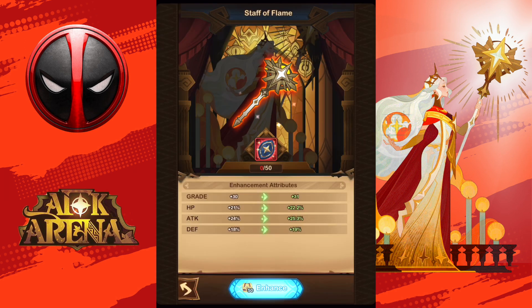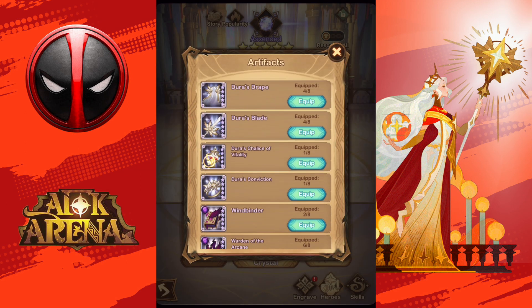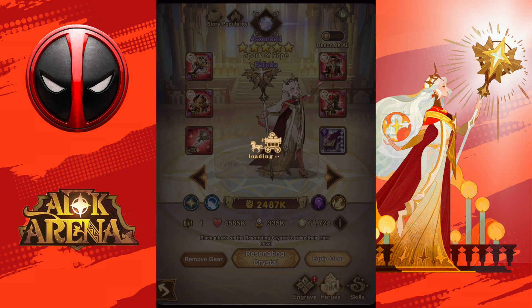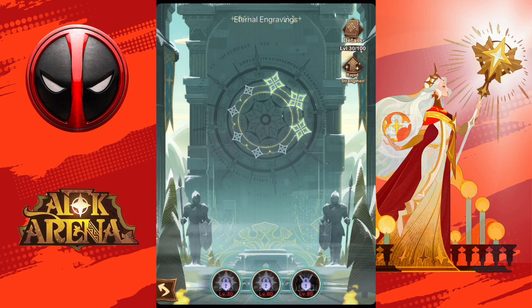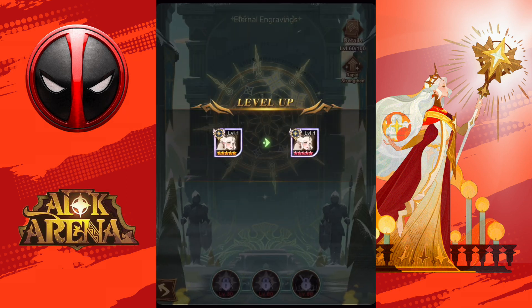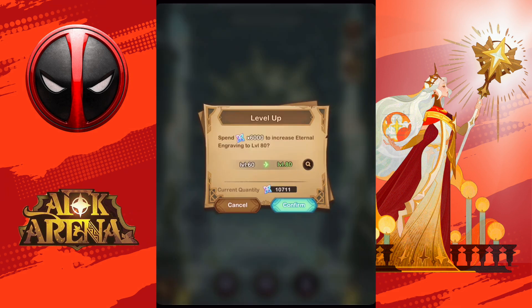There we are. Next we're going to be doing the engravings. Let me just give her an artifact for the sake of it — this one works well. For the engraving, we wanted her to be level 80, that's 4, 16, and 80.